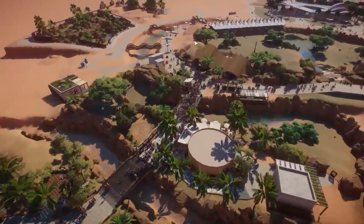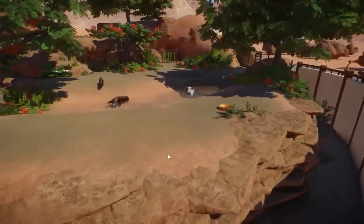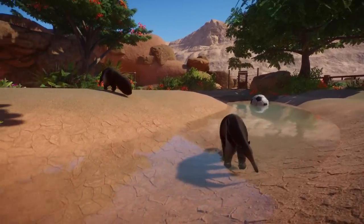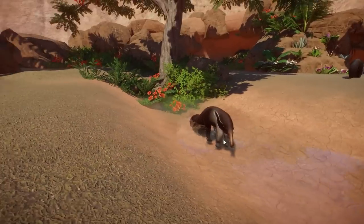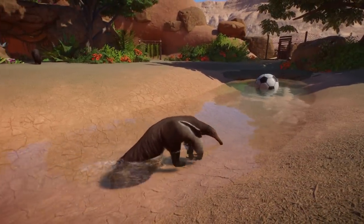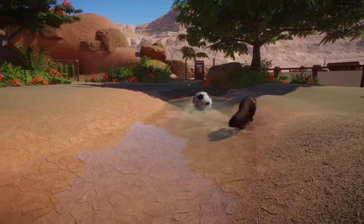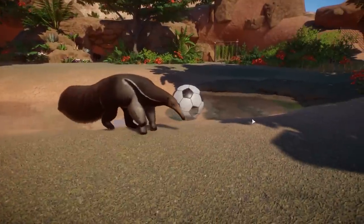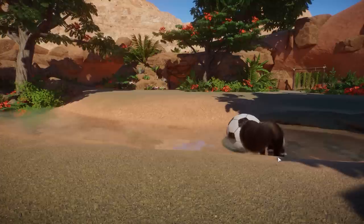Let me move over to the giant anteaters because in a previous episode we added these awesome animals to our zoo. I really love this shallow water — it's super nice that they can still drink from it and walk in it. Someone did mention in the comments that the giant anteater does swim, but either way they can cool down in this water section.